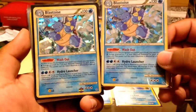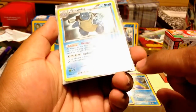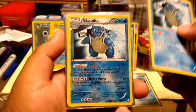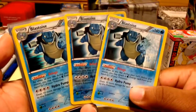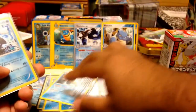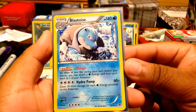Now I have the first Blastoise to come out for Black and White — the Blastoise rare from Boundaries Crossed. It goes without saying I have the reverse holo as well, and the holo as well. I have more of these in my deck actually, but these are just the extra ones — so rare, reverse holo, and holo.